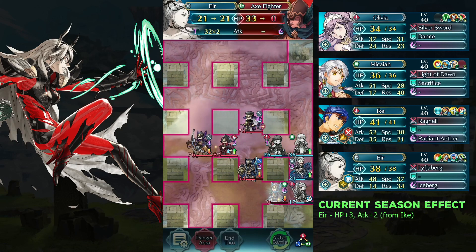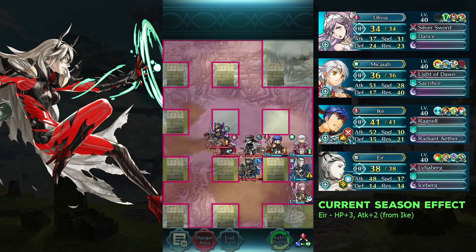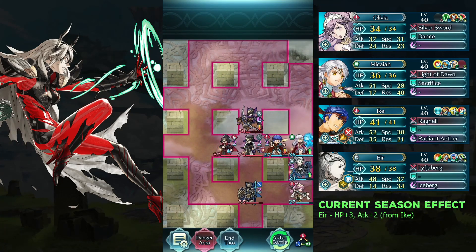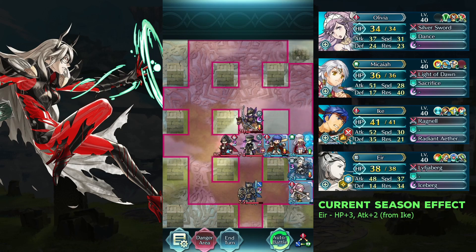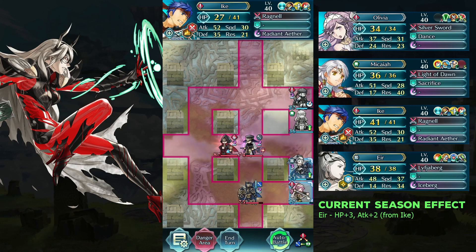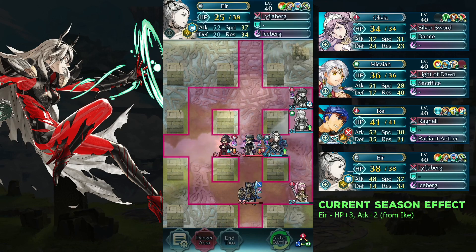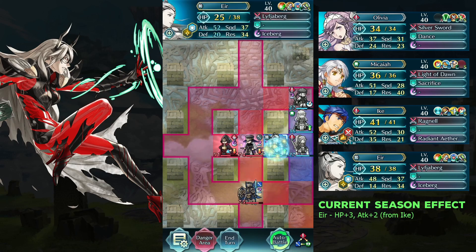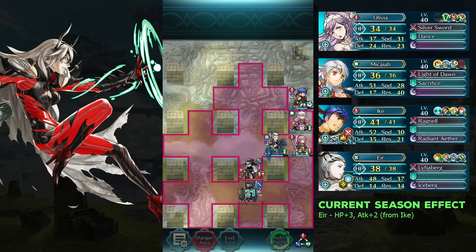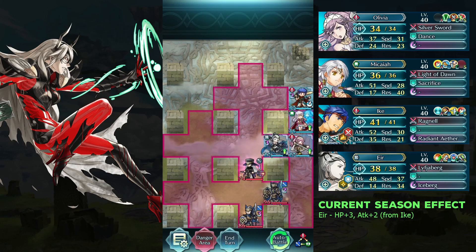Defeat the bull mage. Defeat the bow cavalier with Micaiah and move Ike above Micaiah. Attack the mannequin twice with Eir. Attack the character and landslide with Eir.